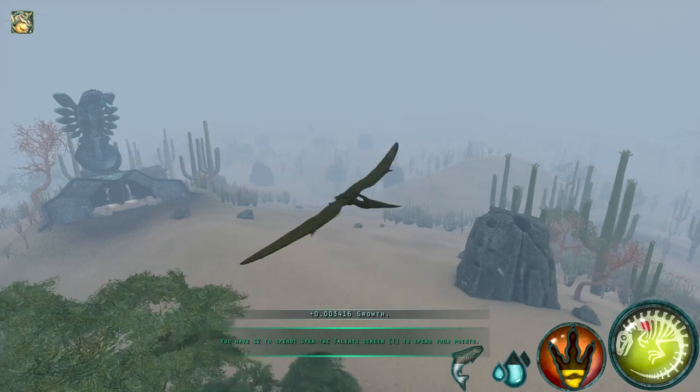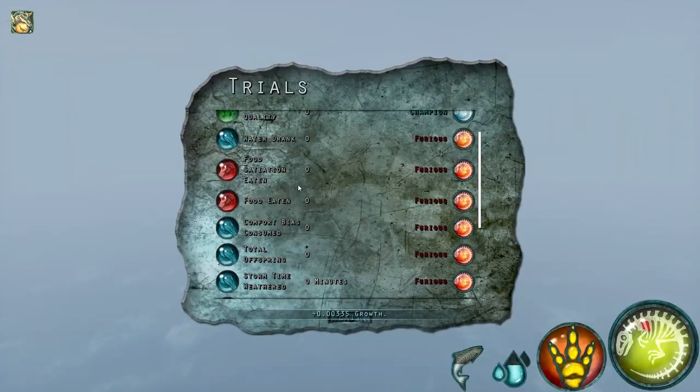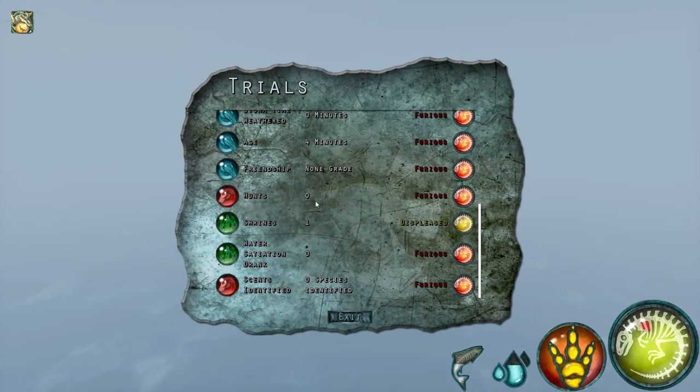Looking at the trials, there are a couple you're not going to get on a speed reincarnation run. Scents are sometimes a hard one to get, so just try to get as many as you possibly can. Water satiation drank you can get at the end — that's no big deal. Shrines: when doing this reincarnation run you want to get all the shrines, not just three — get the aquatic ones too if you can. If you're a terrestrial creature like Rex, you can get almost all the shrines except the speed shrine in the water, so you can get five shrines. Three is only 100% on the trial scores, but five is better.